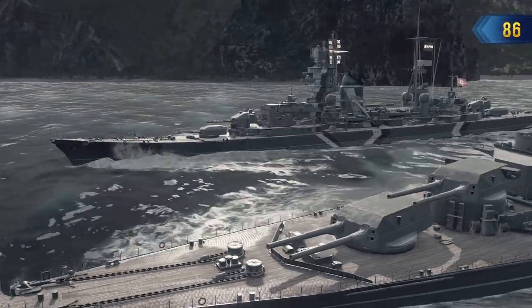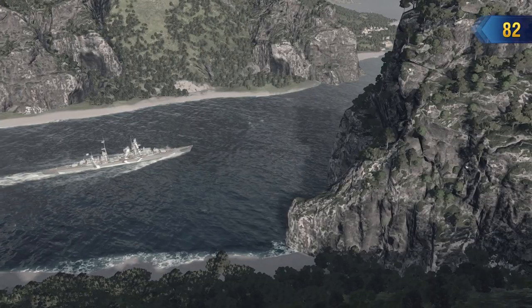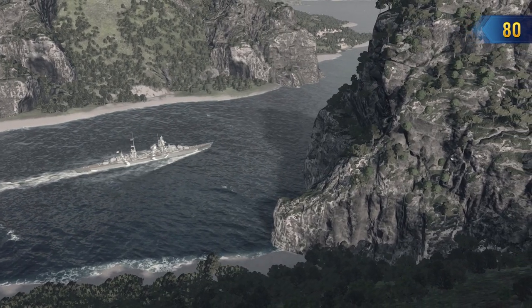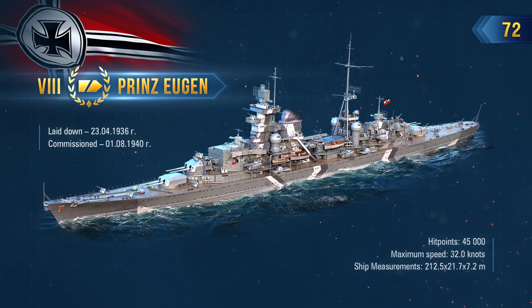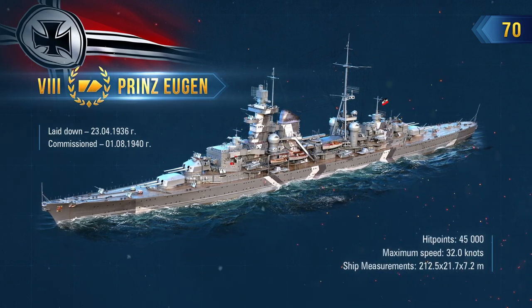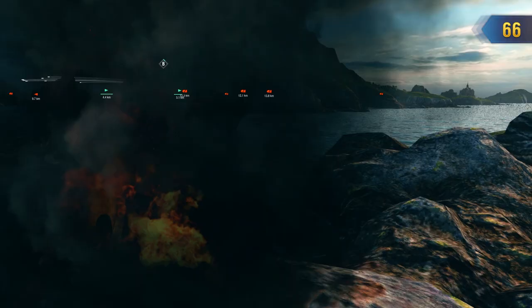Bismarck's faithful comrade-in-arms in the Battle of the Denmark Strait. A cruiser that crossed the English Channel almost undetected at the height of the war. A ship that endured three nuclear explosions as the curtain fell on her history. This is the story of the remarkable Prinz Eugen, a fearsome and incredibly dangerous raider tasked with spreading terror in the frigid waters of northern seas.